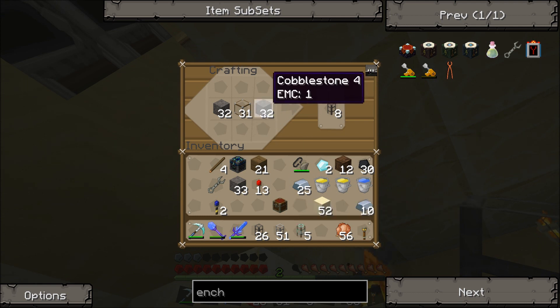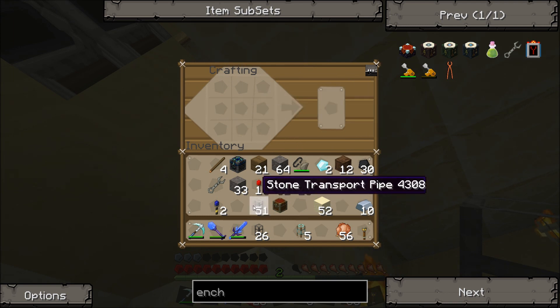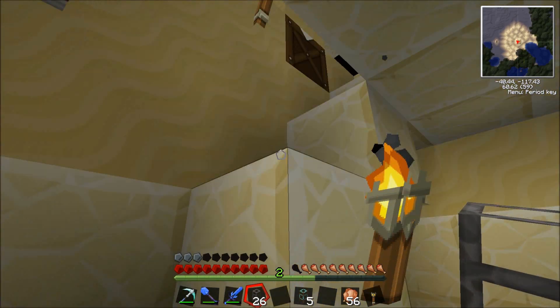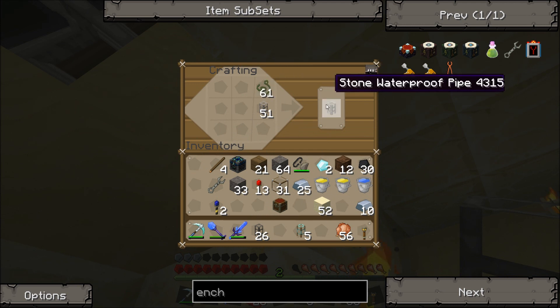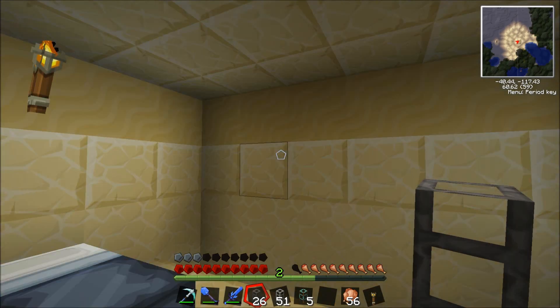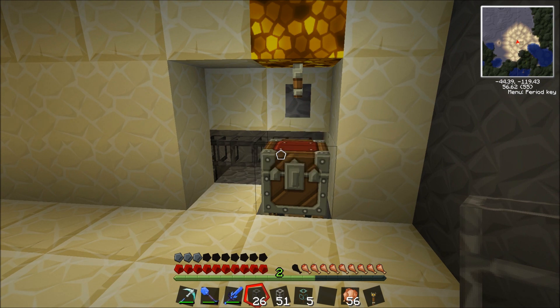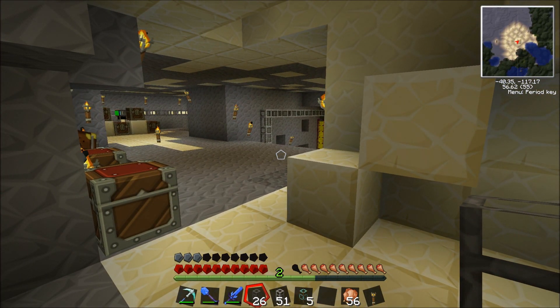If you want to make a waterproof pipe, take the pipe you've got and make some waterproofing — just put it in a crafting bench by itself and it'll give you the waterproofing material. Put it with your pipe and you get, for example, a stone waterproof pipe. That's how you do it. Give it a like or a favorite if you want, and I'll see you in the next one.